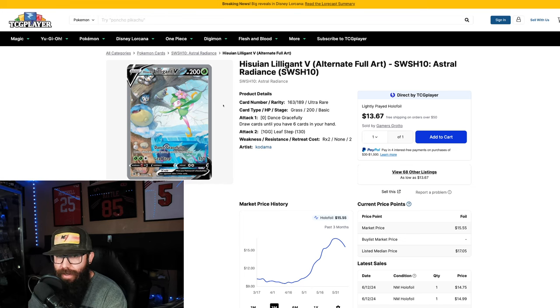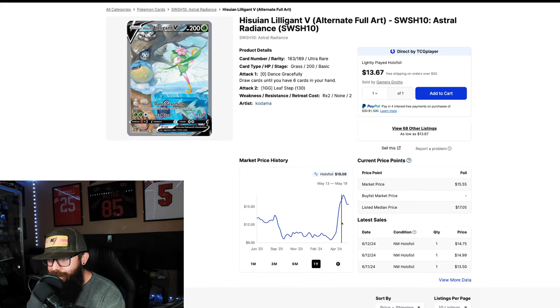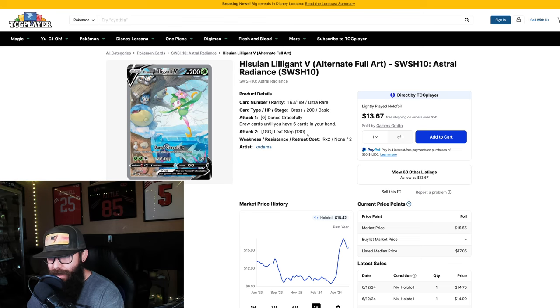Then we have the Lilligant V from Astral Radiance. This card really caught my attention — stunning artwork with so many different Pokemon in it. I think this is really underappreciated at the fifteen dollar range. Looking at the chart, this is the highest it's been in the past year, hitting about seventeen. The artwork is too good for an alternate art — there are too many other good Pokemon in here. I think this is a really good buy. Over time, as the more expensive alt arts become too expensive, people will look at cheaper ones, and this card really stands out.